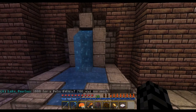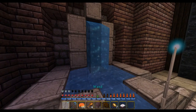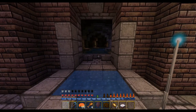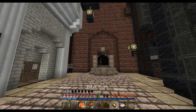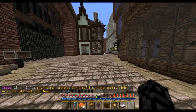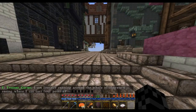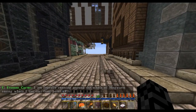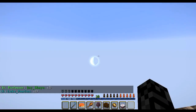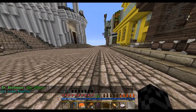You take a left when you get down from the steps and you'll see a fountain. You need Priori Incantatem for this. If you cast it on the fountain, the water opens up and it leads down to a dark wizard's secret base — before Dumbledore killed him.